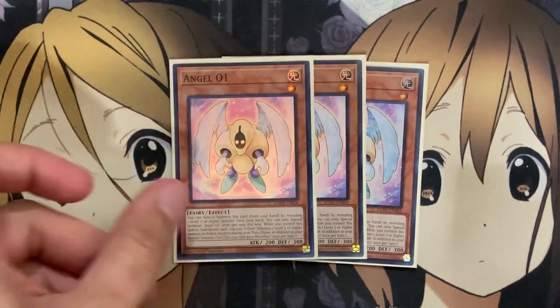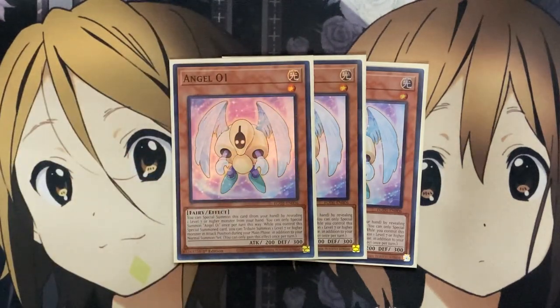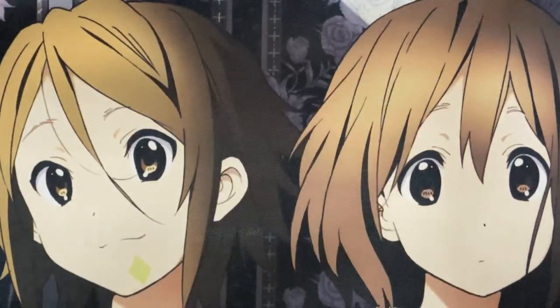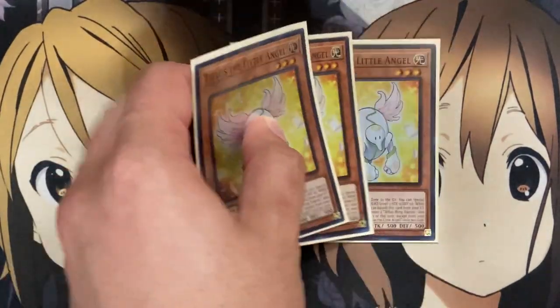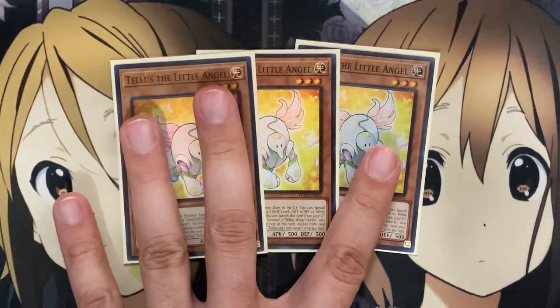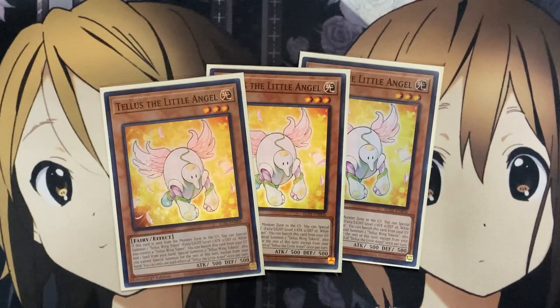Along with Angel 01, you'll want to summon this card first, then Reactor Slime, because for the rest of the turn you're shut down thanks to Reactor Slime. I also run three copies of Tellius the Little Angel to finish off the main deck monster count. If it's sent from the monster zone to the graveyard, you can special summon one Tellia Wing Token onto the field. You can also banish this card from your graveyard and one spell from your hand to special summon two Teller Wing Tokens — you cannot special summon the rest of the turn except from your hand, giving you more token setup alongside Angel 01.